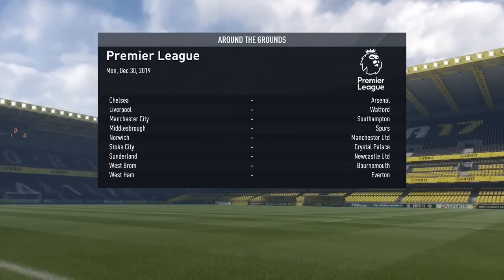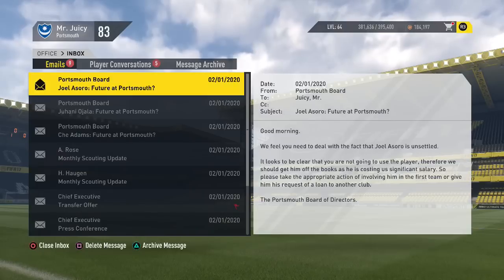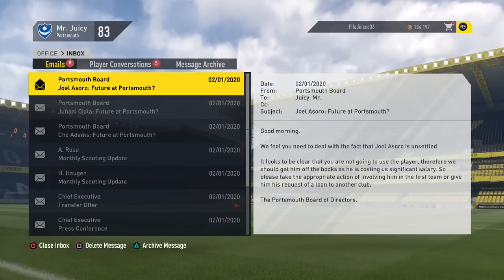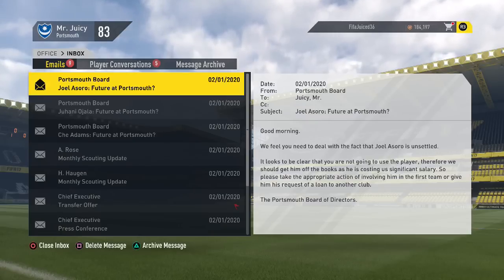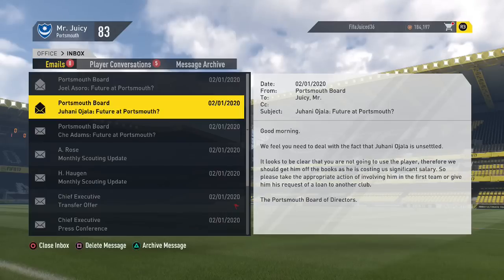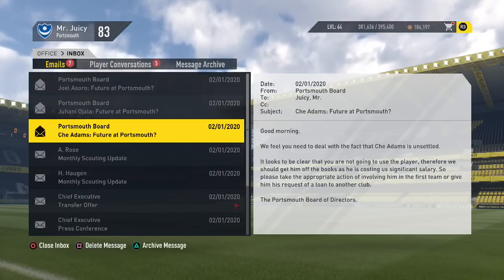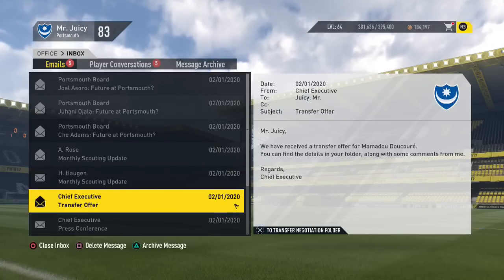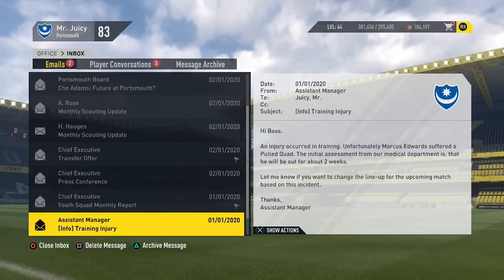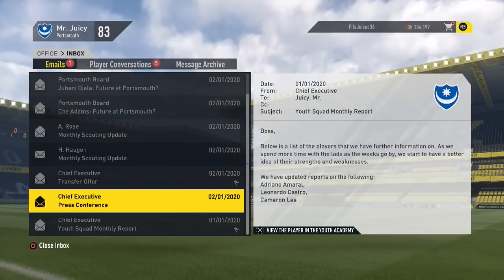The transfer window is open and this doesn't look good. The board says we need to take appropriate action involving certain players — either putting them in the first team or sending them out on loan. Harlot wants to be loaned to another club, Che Adams wants to be sold. We've got a monthly scouting update, a transfer offer for Ducore which we might accept, a youth squad report, and Marcus Edwards is going to be out for two weeks with a training injury.